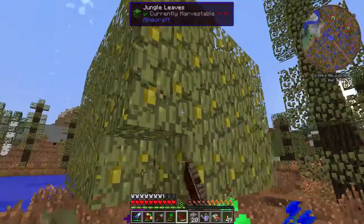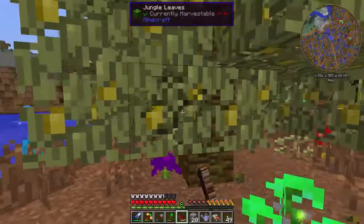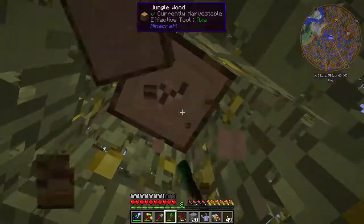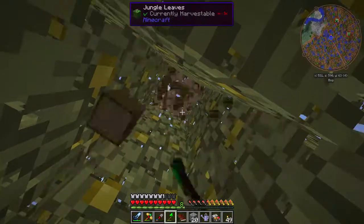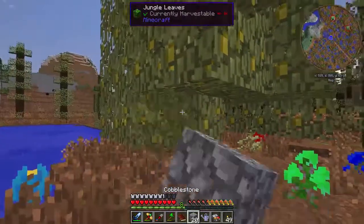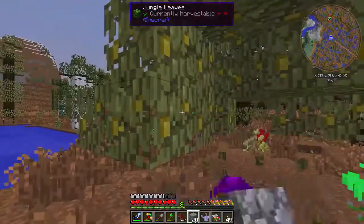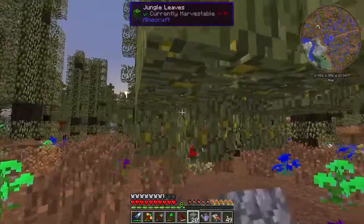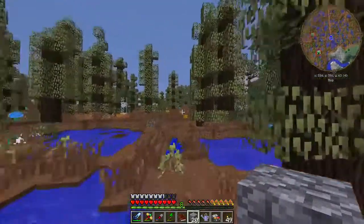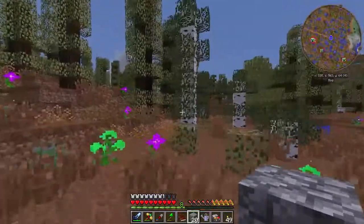I don't see any fruit on this one — that is weird. Let's chop it down, not so much because I want the wood, I want the saplings. Because we can make more fruit trees if we have the fruit item and then the corresponding sapling. So I'm just going to let that decay — we'll come back this direction here in a moment.